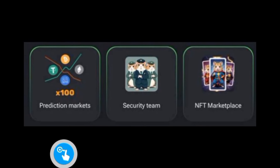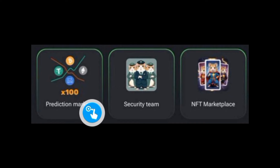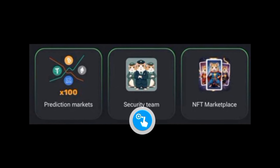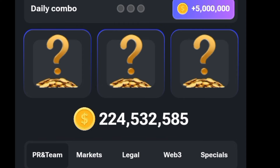These are the Hamster Combat daily combos for today. The first one is Prediction Markets x100, the next is Security Team, and the last one is NFT Marketplace. The first one is under the PR and Team section — go to Security Team.